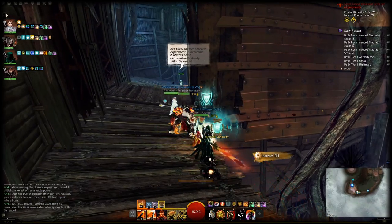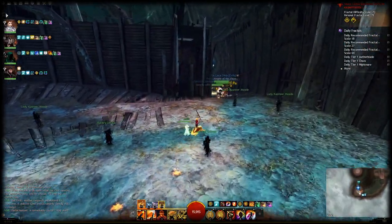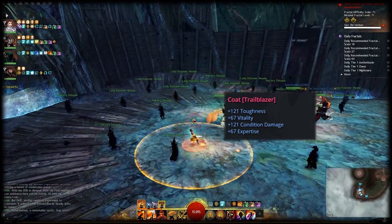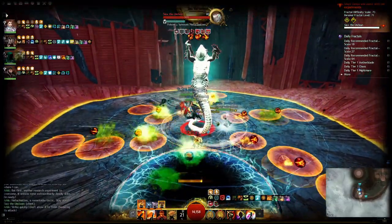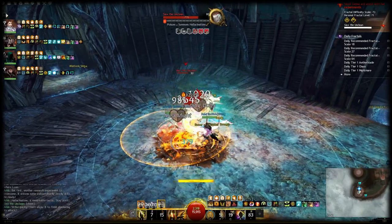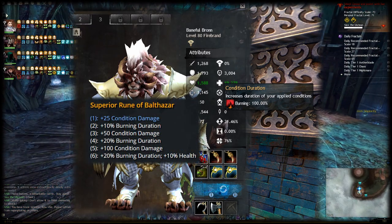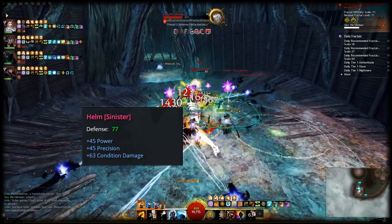The question then is: should you prioritize condition damage or expertise? Most gear options used on condi builds — vipers or trailblazers — give you both. In structured PvP you don't even have access to expertise, so it's condition damage all the way. Vipers gives you the highest damage because it also increases your strike damage significantly, while trailblazers gives a ton of defense without sacrificing the main part of your damage. However, you need to make sure not to exceed 100% duration on your most important conditions. If you play a firebrand with full viper or trailblazer gear and the rune of Balthazar, you'll exceed 100% on burning. In that case, mix in gear with only condition damage — like sinister stat combinations — to avoid wasting stats.